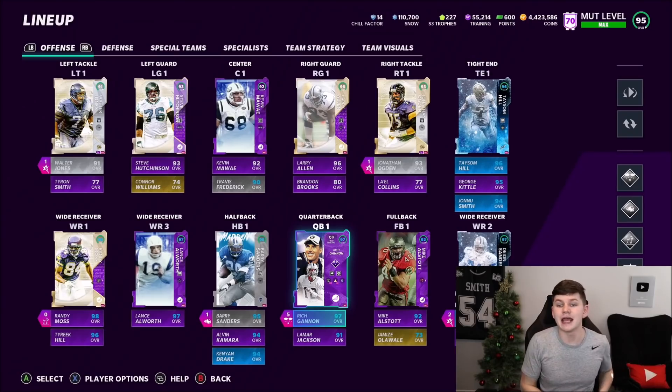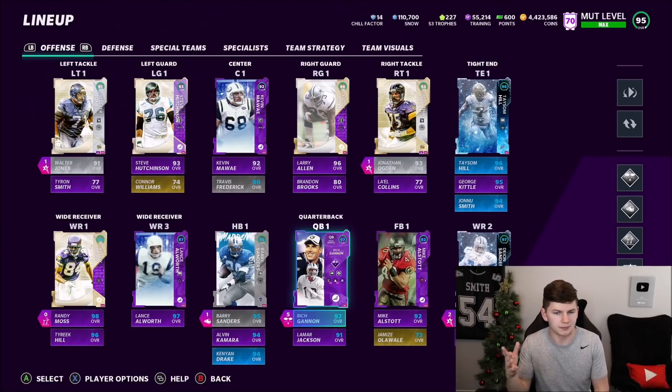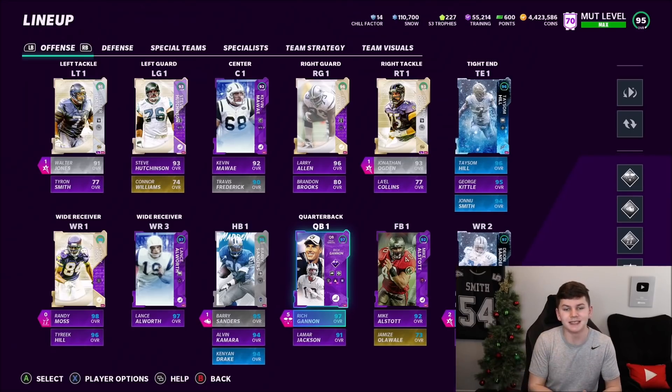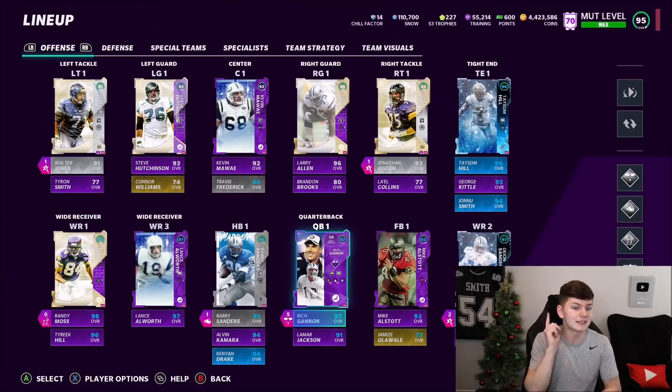Let's get into the team. On offense, I'll run down the players first, then go over abilities. At quarterback, I decided to stick with Rich Gannon over Michael Vick. I prefer Gannon because the abilities he gets — having that Power on Master — saves me a ton of AP on offense. You don't have to use backfield master, slot apprentice, target apprentice; it just saves so much AP. Also, cheaper Gunslinger — though now Gunslinger on Gannon is actually 4 AP, which went up by one. And when I use a quarterback like Vick, I tend to scramble too much.